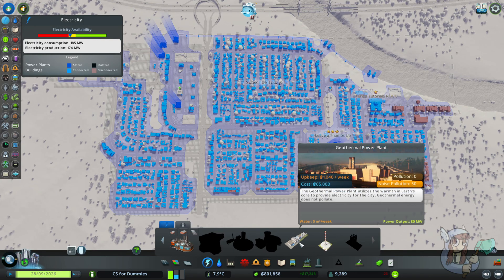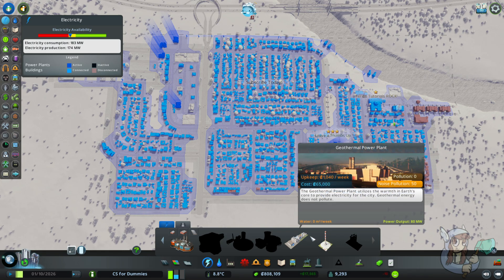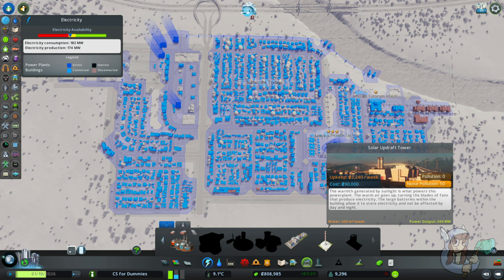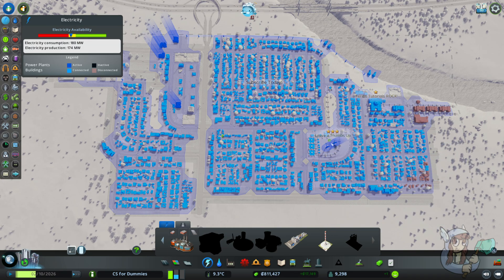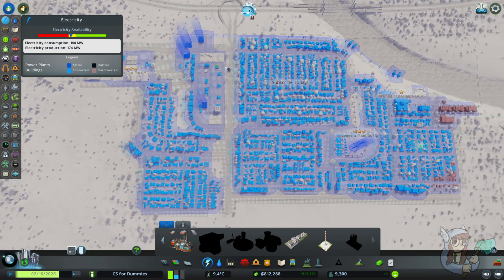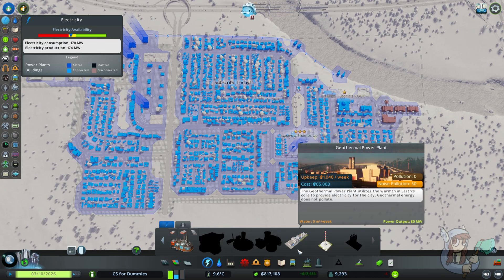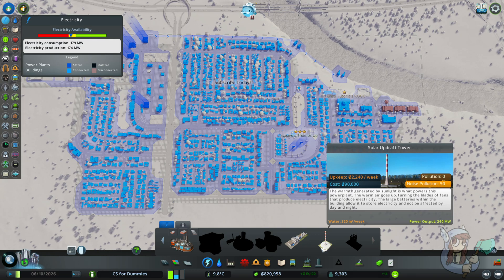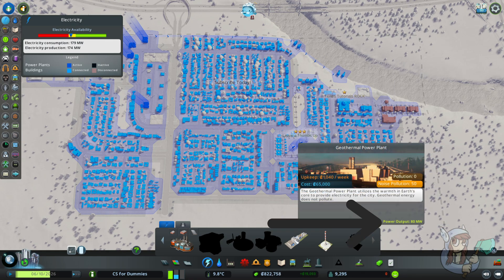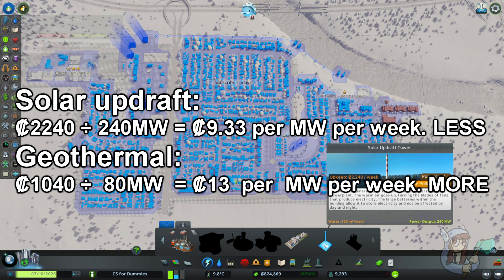What do we have? We have geothermal — geothermal is my favorite. And we have the solar updraft tower. These are coming from the Green Cities DLC, which is a great segue to me telling you that I will be playing the rest of this episode with the DLCs turned on. Part 2a we did not have the DLCs turned on; part 2b we did. So you can see we've got some park life, a campus, and some industry. If you don't have the DLC I'm using, just choose a different power option. Now to choose between these two buildings, I don't really care about the cost to place the item — 65 thou vs 90 thou. What I do care about is the upkeep cost and the power output. Doing the maths on cost per output, the solar updraft tower is better. I'm going to put it down and it should last us for a long while.